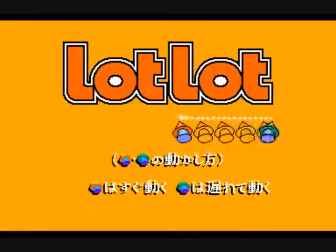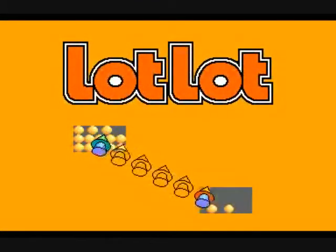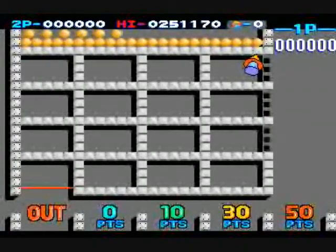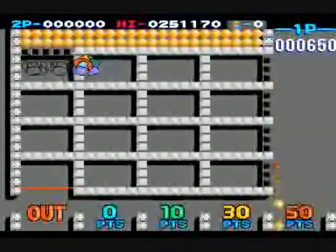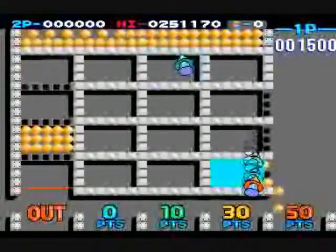You have a 4x4 grid of boxes, and in each box there are little balls that will fall into them — the balls are like little pachinko balls. You have a little pointer that you control. There is a second pointer that will move 4 seconds after you move, and it will move to the same place in the same direction that you moved, about 4 seconds or so apart.